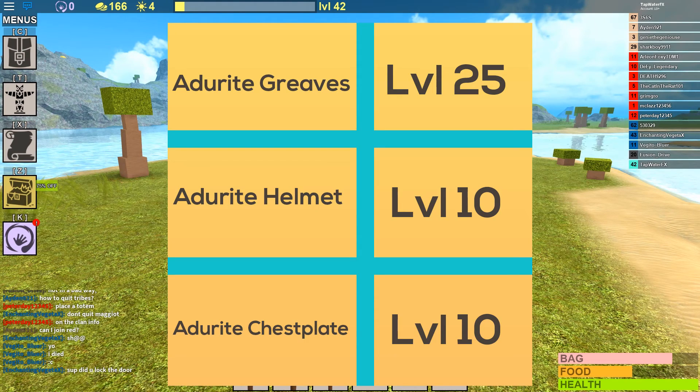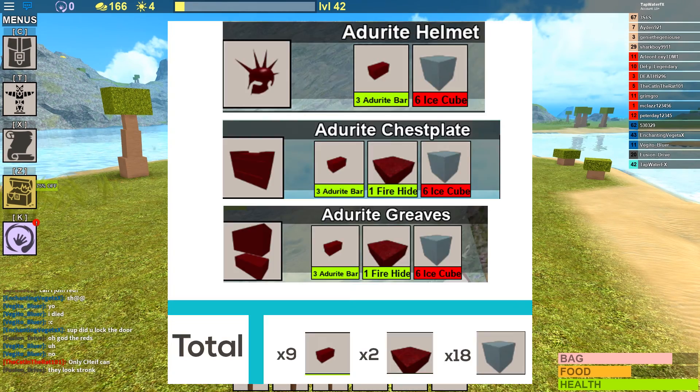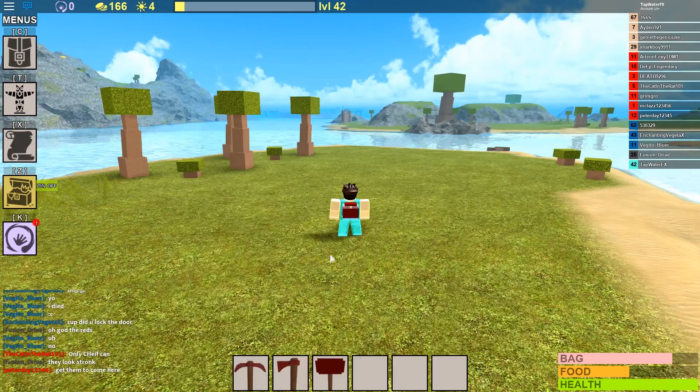So you're going to want to make sure you're level 25 so you can make greaves, helmet, and chestplate. After level 25 you're going to need these materials: ice cubes, fire hide, and Autorite bars — they're on the screen right now showing you, and the total is right there.